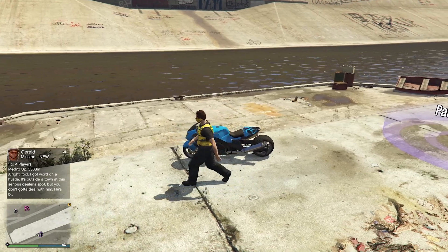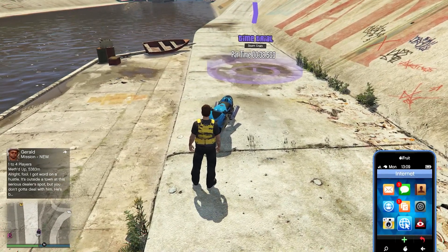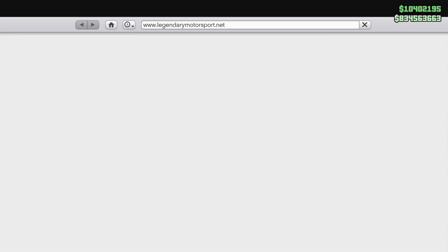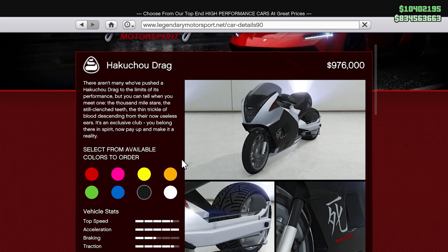The vehicle I recommend for this one is the Jitsu Kargu Drag Bike, which is a motorcycle that can be purchased over at Legendary Motorsports for a total price of $976,000. Once you do the full upgrades, including engine tuning and transmission, you're looking at around $1.2 to $1.3 million.